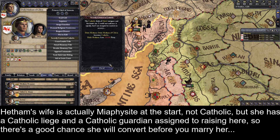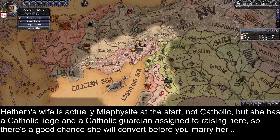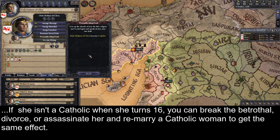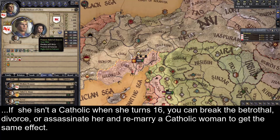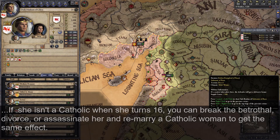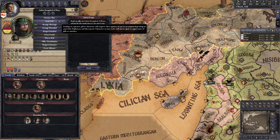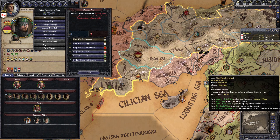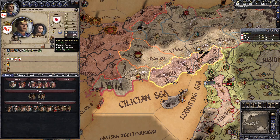Hetum starts the game betrothed to a Catholic woman, and as soon as she comes of age and you marry her, I highly recommend secretly and then publicly converting to Catholicism. Miaphysite Christianity is just objectively weaker and less fleshed out than Catholicism, and by becoming Catholic you can find much more friendship with the Christian rulers in the Holy Land, which might be the edge you need to preserve your nation. Being able to participate in crusades and reap the financial rewards also opens up a lot more options. You have a lot of brothers and sisters, but none of them are in your court, so as soon as you start having kids, make your first priority marrying them into the families of nearby powerful rulers and securing alliances to help in both defensive and offensive wars.